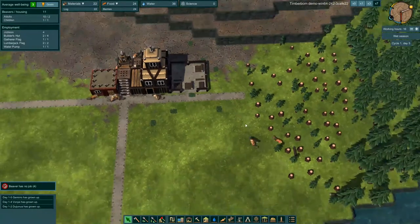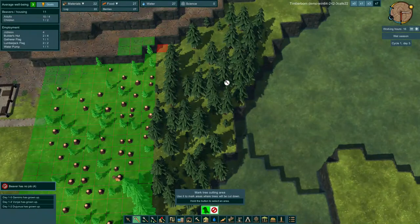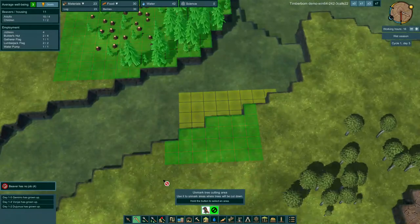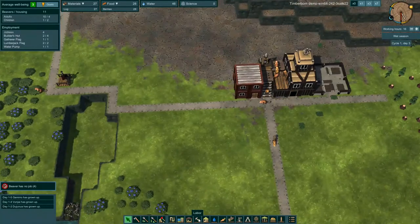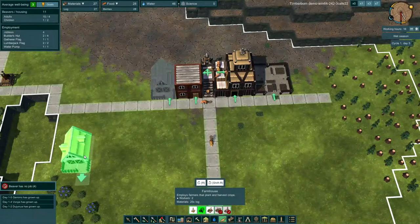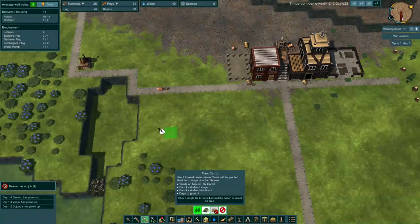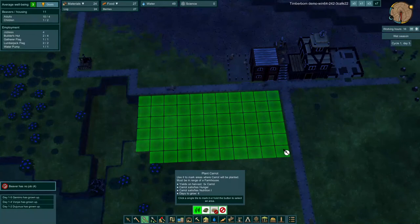We've cut down a lot of our trees, so we'll expand the cutting area just to make sure we have enough wood on standby. Clear that area there. Next let's get a farming house up and we'll put that right here. Then we're going to turn this into carrot fields and allow them to start planting crops.